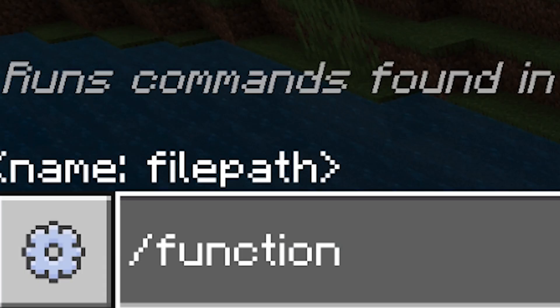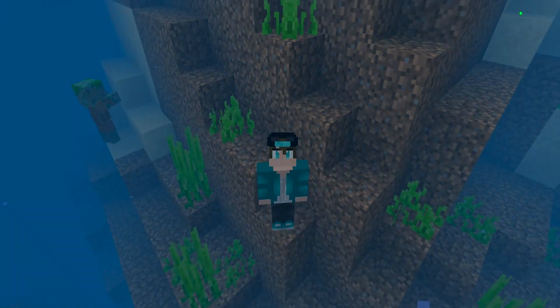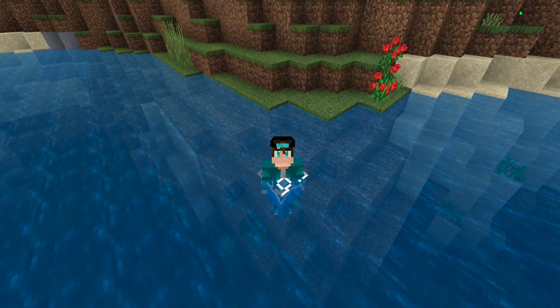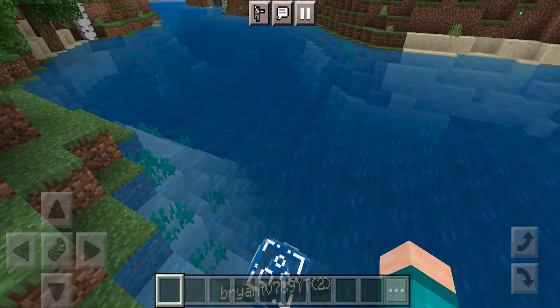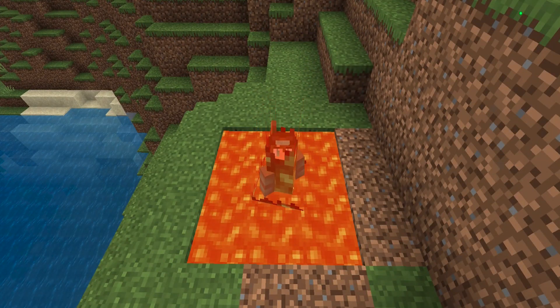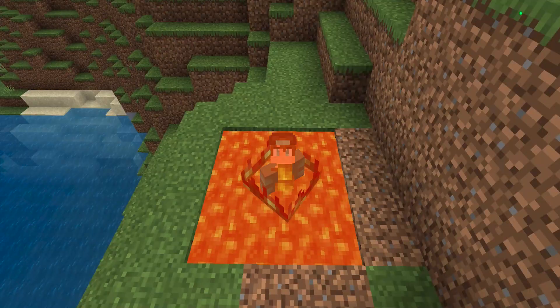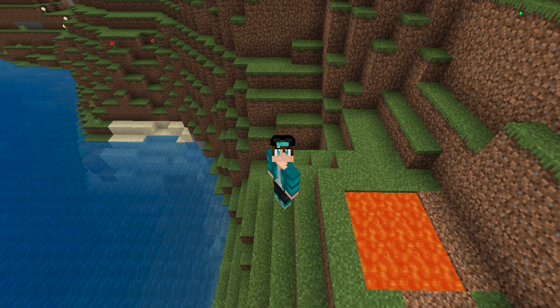Next up we have the water splashing animation. To get this add-on to start, make sure to go to your chat and type in slash function start. Whenever you get into the water you'll get this incredibly realistic water splashing animation, which looks so cool, and sometimes there are bubbles too. This will also work for lava, which is definitely going to make your game feel way more realistic. See you later guys, bye-bye.